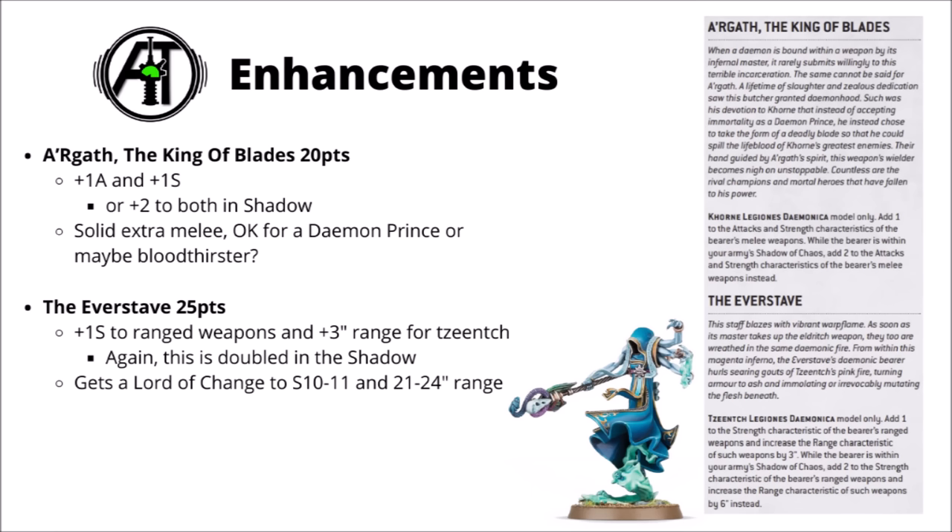Next up we've got 4 demon enhancements, one for each deity. First up, Argath King of Blades for 20 points — that's the Khorne one. A nice simple plus one attack and plus one strength, or plus two to both if you're in the Shadow of the Warp. Probably the one you take on either a demon prince or a bloodthirster if you've got some points left over. An extra two attacks with the great axe of Khorne that the bloodthirster can hold is no bad thing at all. For Tzeentch we have the Everstave at 25 points, giving plus one strength and range to your ranged weapons — doubling up in the Shadow of the Warp. This is a really quite common take on the Lord of Change, getting its weapons up to strength 10 or 11 and 21 to 24 inch range.